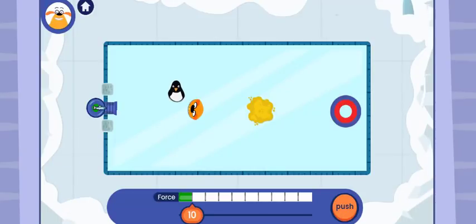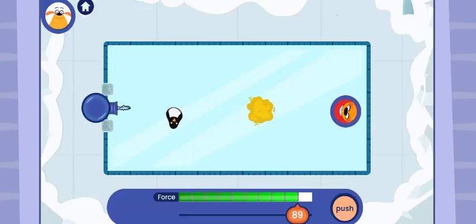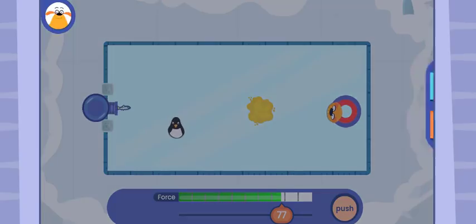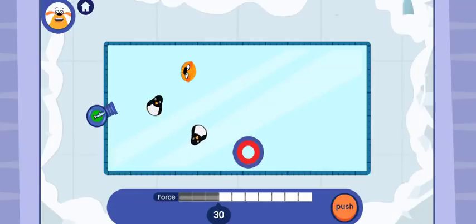Watch out for those penguins! What if you use less force? Watch out for those moving penguins! Can you get the plushie to the target without hitting a moving penguin?